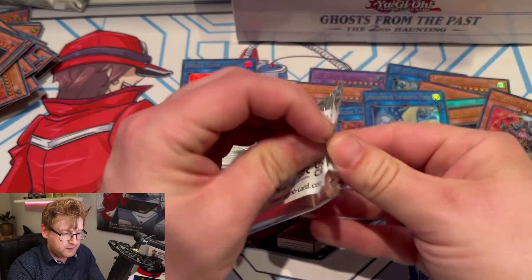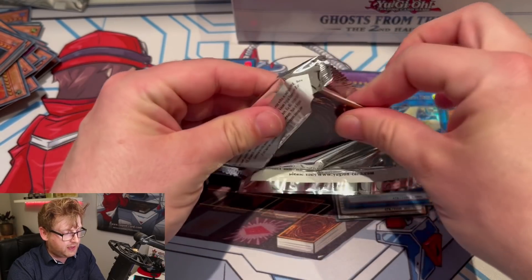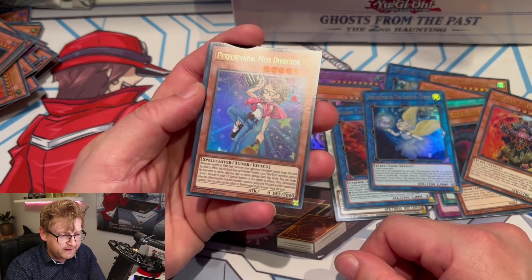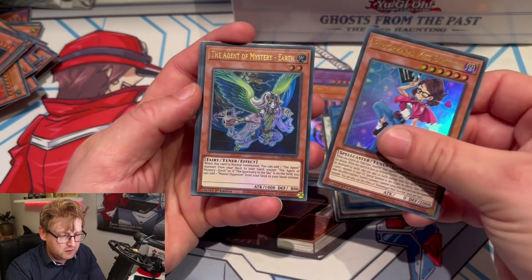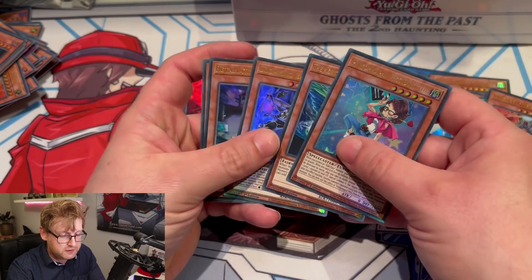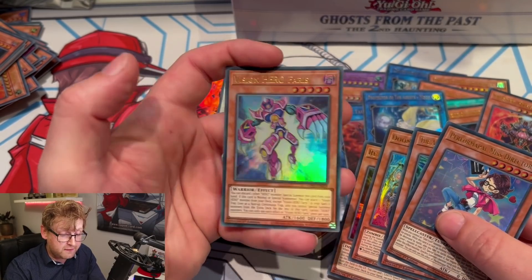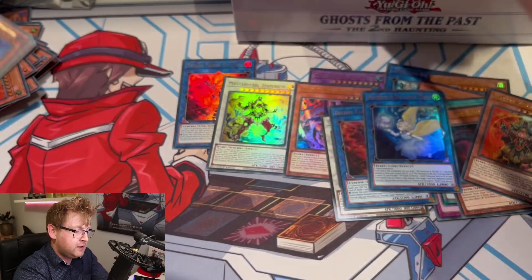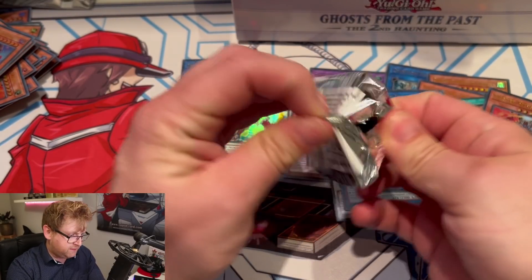The new Venus — I believe it banishes cards, not sure exactly. A Former Pal Miss Director — looks cool. Earth reprint. Balderok — that's the boss from some old archetype, nice reprint. Retaliating Sea. Ferris — a nice reprint as well. Vion is in here too, so for Heroes that's solid.